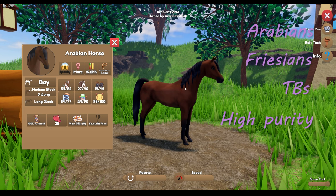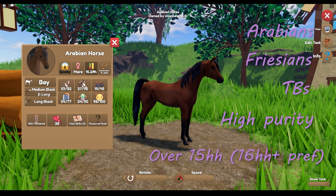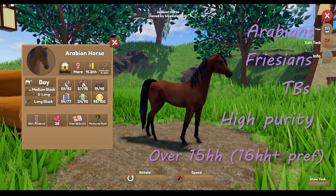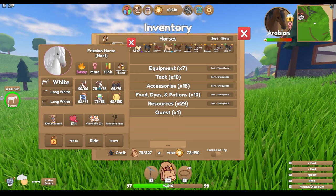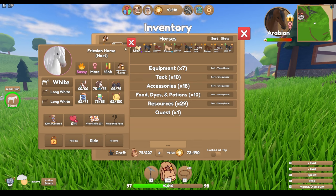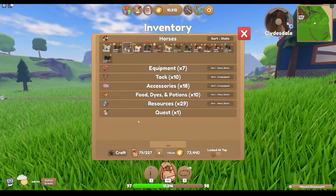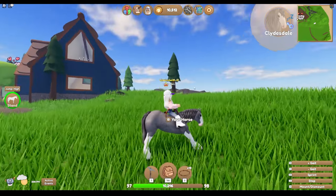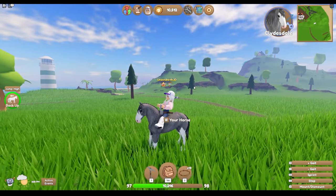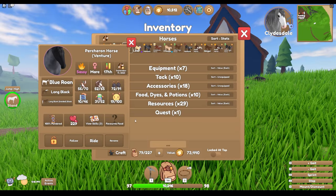I want my horses to be as high purity as possible — this horse is 100%, that's perfect. For height, I want no shorter than 15 hands; honestly, the bigger the better. I also picked up this White Frisian. I did use Robux on this horse — I've actually used a lot of Robux, I have a horrible habit of doing that. And then this Clydesdale — I love the dapple gray and the white legs, he's just so cute.